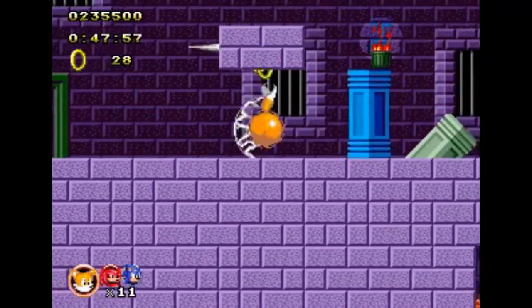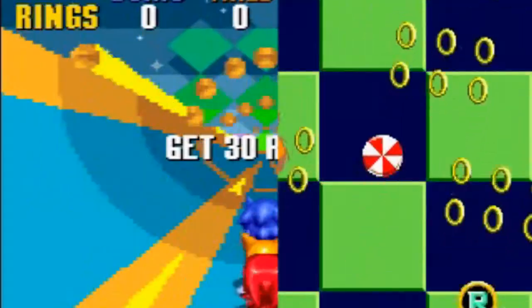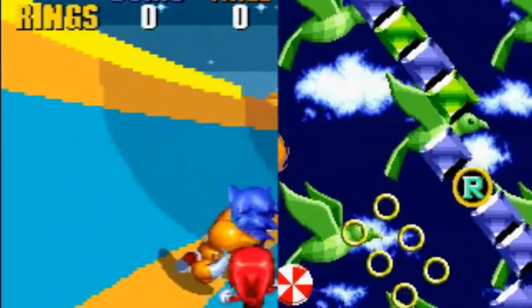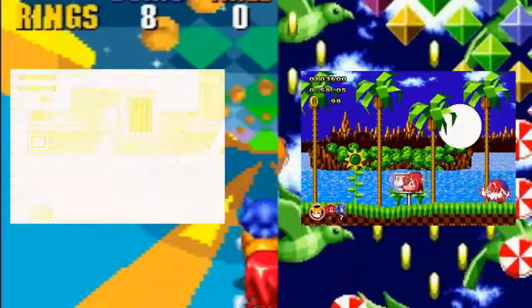But you can have 2 or 3 members, or even play without the AI to annoy you. There are also the Elemental Shields from Sonic 3 and even the Golden Shields from Sonic 3D Blast. The hack also has the Sonic 1 and 2 special stages, and you can access them the way you would in the normal games.